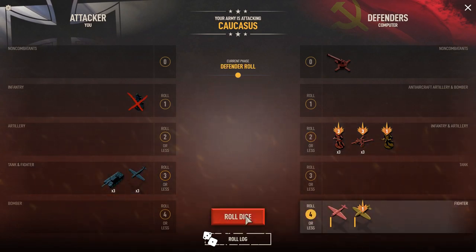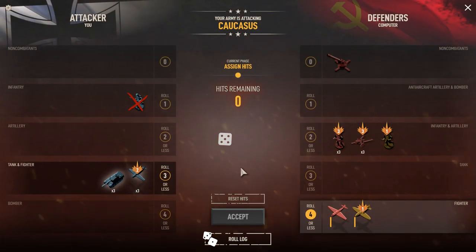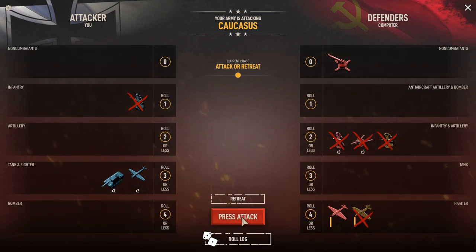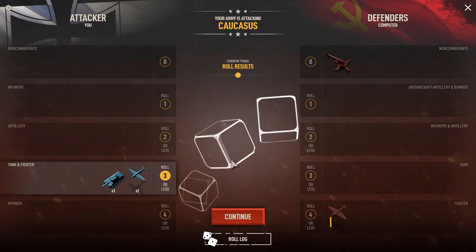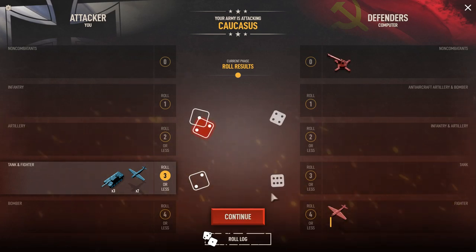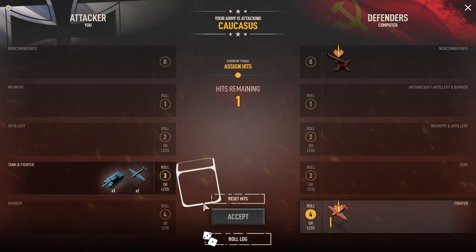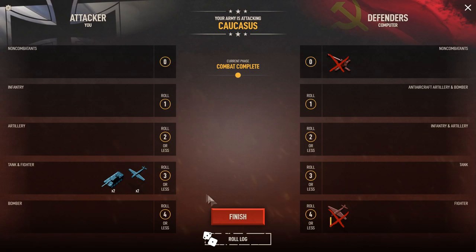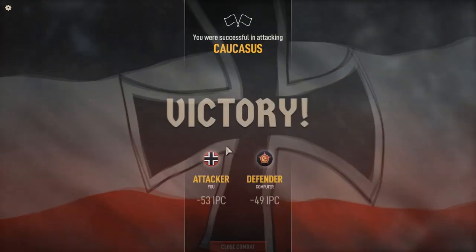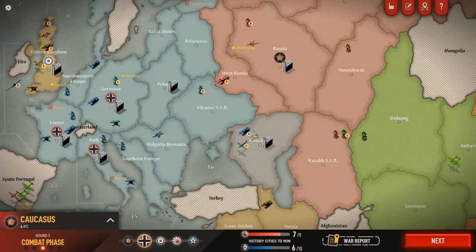The defender gets to roll fours or better and gets one more hit — we take that against our fighter, mainly because aircraft can't take ground. They've only got one unit left so we press the attack. We just need one hit — we got it. Their units are destroyed. They get one counterattack roll — it hit. We'll take one hit on the armor. So two armor and two fighters survive. Bit of a Pyrrhic victory, but it is a victory. We do take the Caucasus, though we lost 53 IPCs worth of units. The enemy lost 49, so that battle definitely favored them.